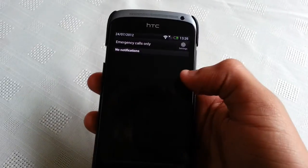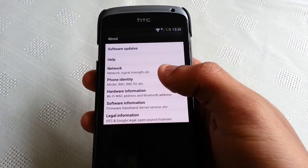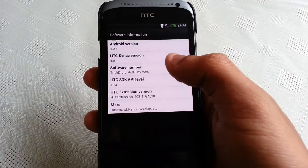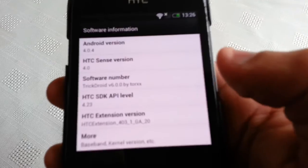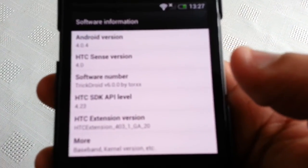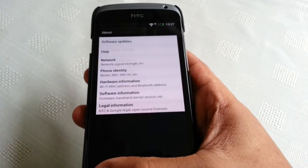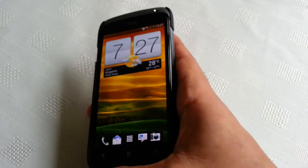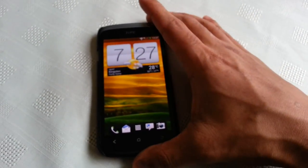I'm just going to go into the settings and show you that it's really Android 4.0.4. There it is — Android 4.0.4.